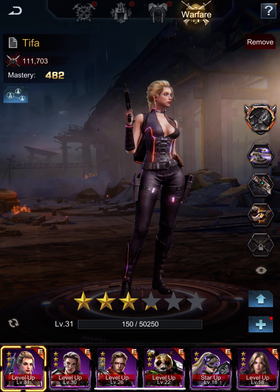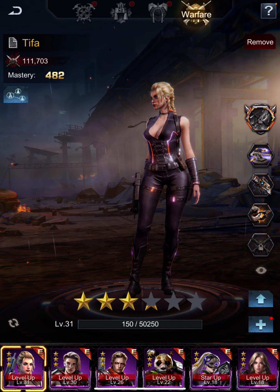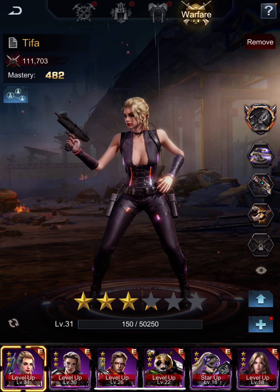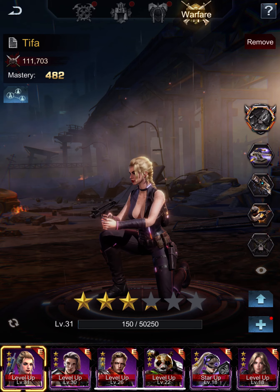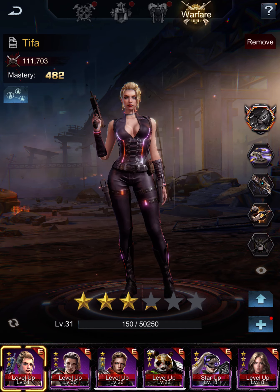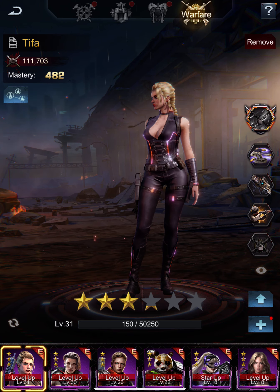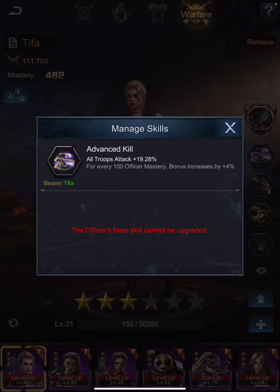The six officers I have enabled in the warfare section are probably the most useful for now. The biggest one to give you long range attack is Tifa. The first skill you get with her at one star is Advanced Kill, and that gives you an attack boost on everything — long range attack, mid range attack, and melee attack. Every time you level her up, that skill goes up, so it gives you a good boost.